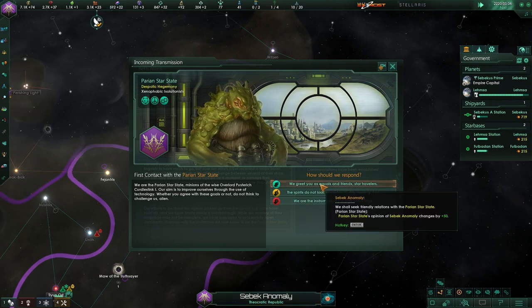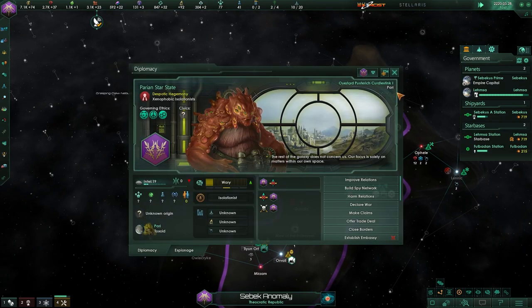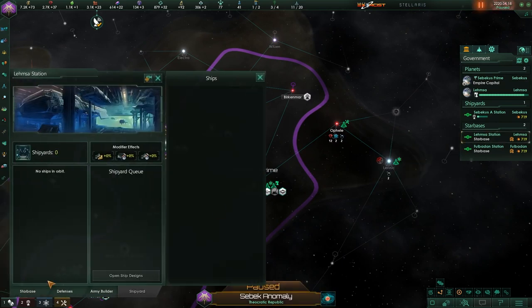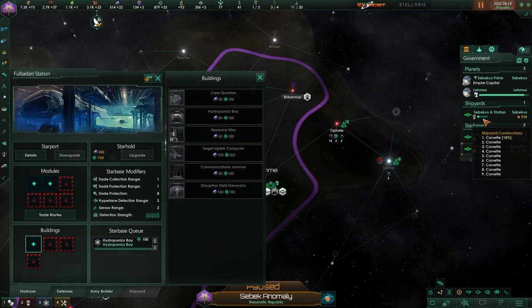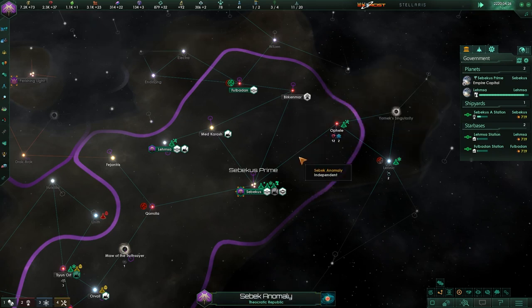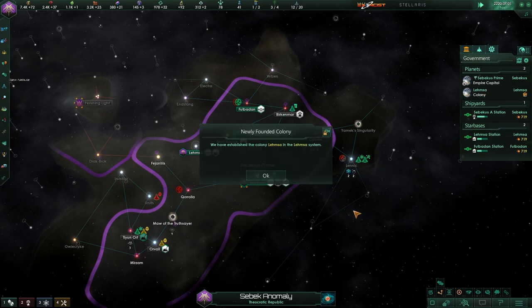They can talk — and they want to talk to us! The Parian Star State. They are wary. Let's build a relationship with them. And our star base here — we're going to build hydroponics bays first. That's how we're going to get our food, at least initially. We're going to build a shipyard and a trade hub. We're not going insanely powerful here — we're trying to do a balanced playthrough, a mixture of defenses and trade diplomatic value.